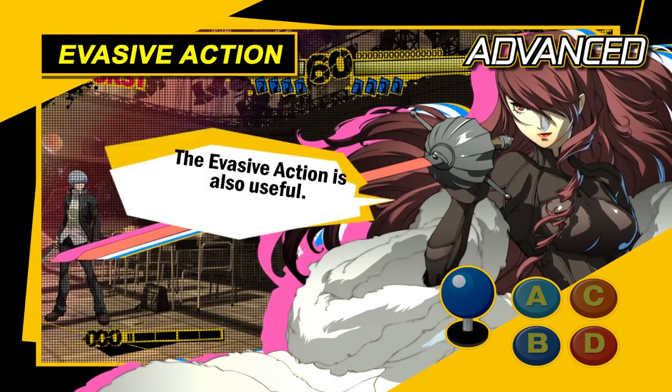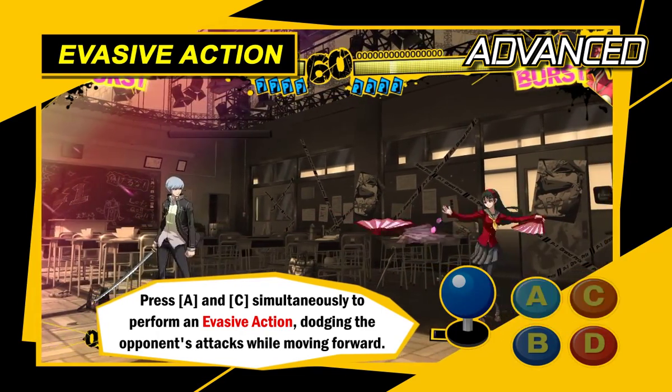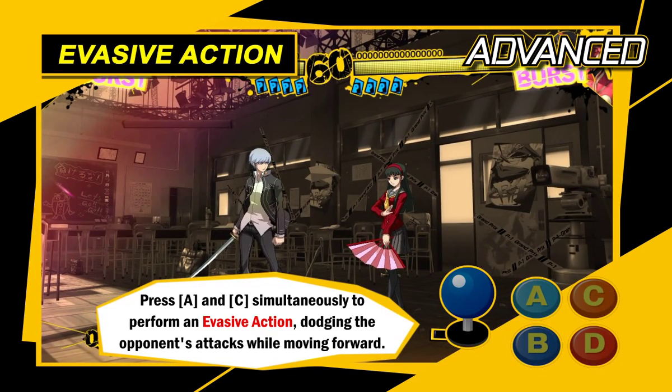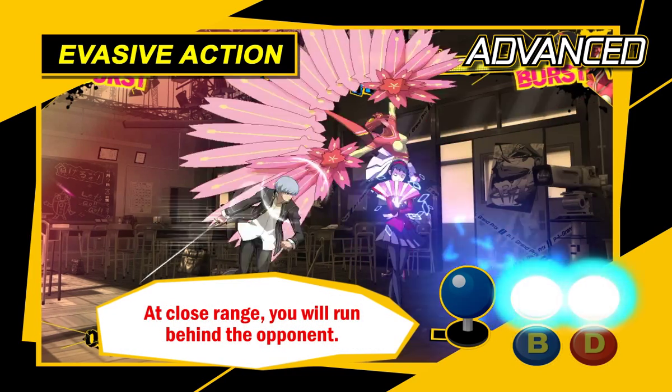The evasive action is also useful. While standing, press the A and C buttons together for an evasive action where you advance and dodge the opponent's attacks. Use this at close range to quickly dash behind your opponent.